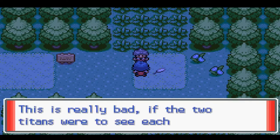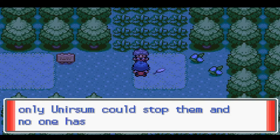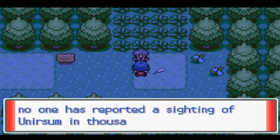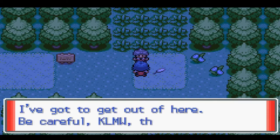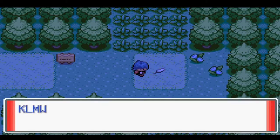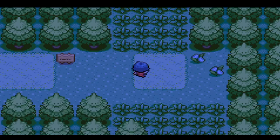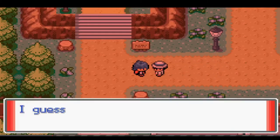Steven tells you that Team Rocket's plan is to catch Lugia and Graalite and have them do battle with each other to force the destruction of Boltan. This is essentially all the story there is. There is a bit more information given, but it doesn't get much deeper than that and feels very reminiscent of the events of Pokemon Emerald. The story isn't a strong factor for needing to play this game — it's pretty surface level and simple, like the mainline games.